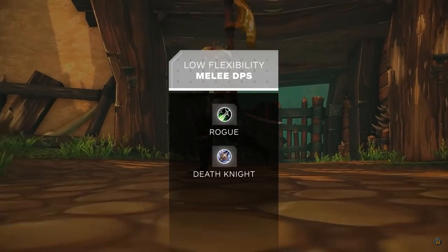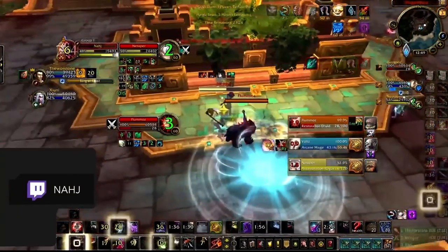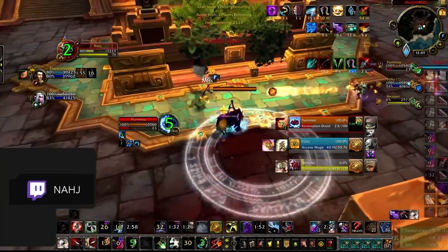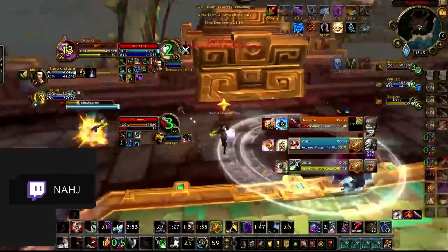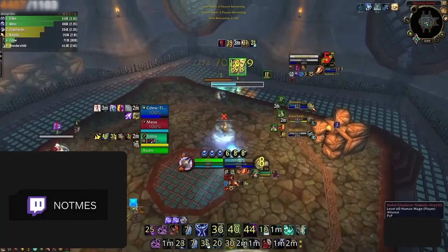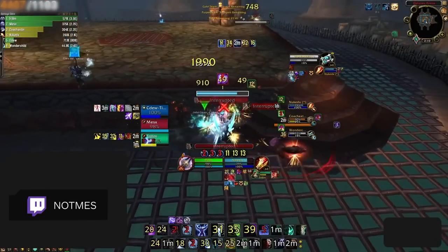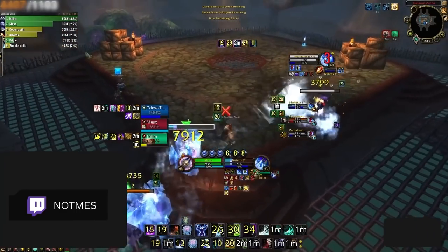Moving down to the deepest trenches of the LFG Salt Mine, we have Rogues and DKs. Rogues are good, but they have a hidden stat called Ego that prevents their brain from understanding anything other than RMP, so we recommend letting Rogues stick with their Mage setups. DKs are the ultimate LFG gamble — at best a mid-tier melee. They really need to be hard carried by Warriors or Windwalkers, since their offensive toolkit is awkward and they break CC constantly.